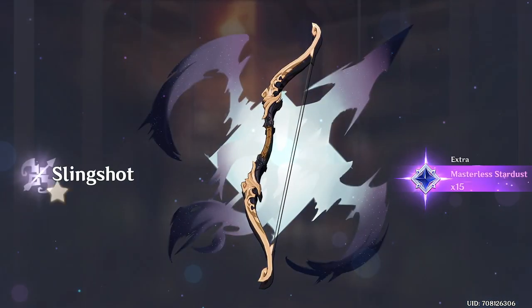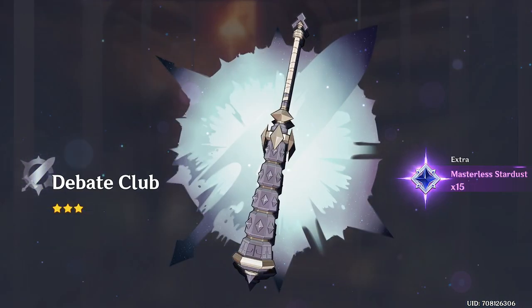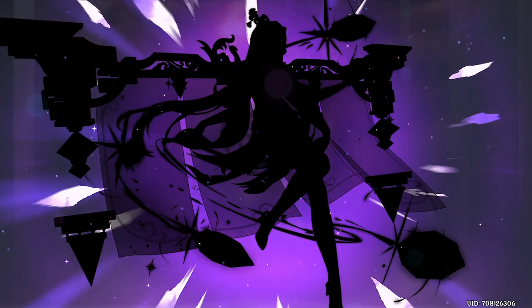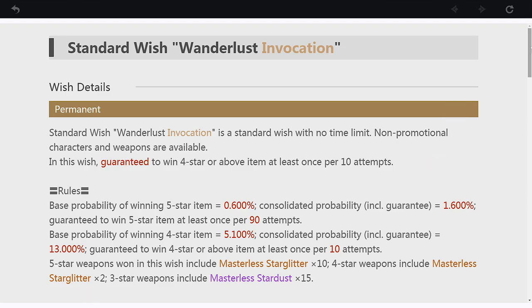Each Wish costs a set amount of Primogems and has a chance to contain a 3, 4 or 5 star drop. At the time of this recording, every 10 packs you are guaranteed a 4 star drop and every 90 packs you are guaranteed a 5 star drop or a legendary item. In the beginning, it can be confusing to know which Fates to buy with your gems but you can check the details of each pack by clicking on the button at the bottom of each page.